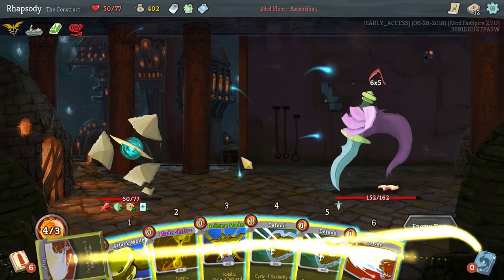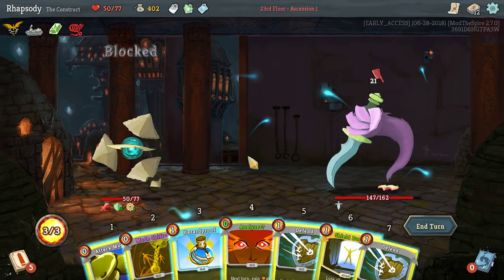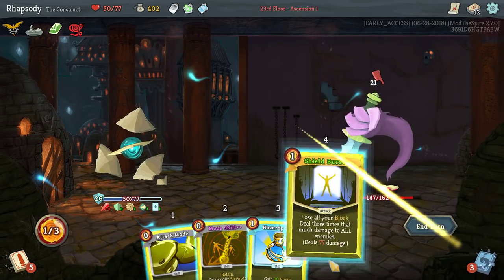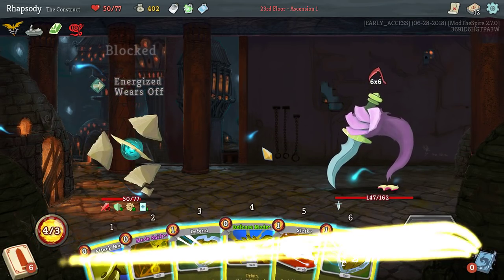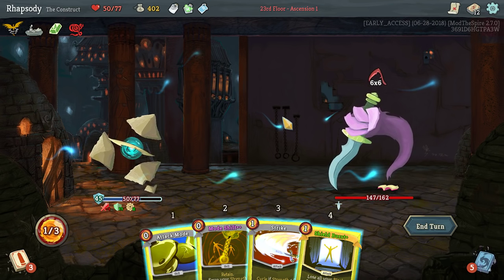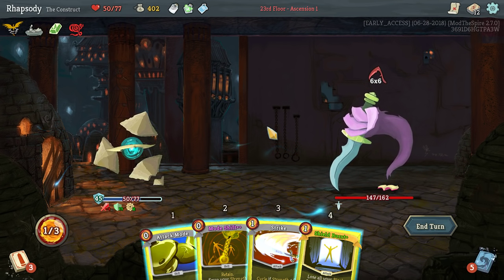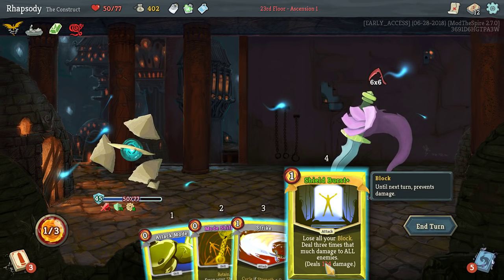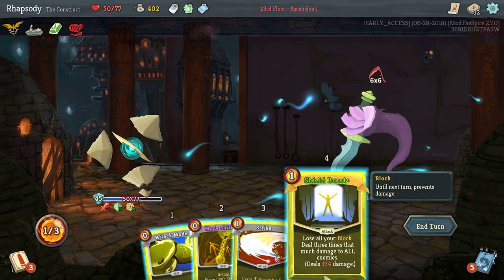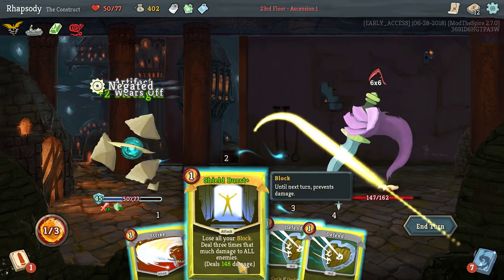All I want to do is get a ridiculously high dex, and then I shield burst for all of my damage. What's it now — 77? Not bad. We're just short of lethal with it now. If I play the mode shift and the attack mode, then I will gain 13 strength. So I'll be dealing 14 more damage with this. That's enough — that's enough to kill.